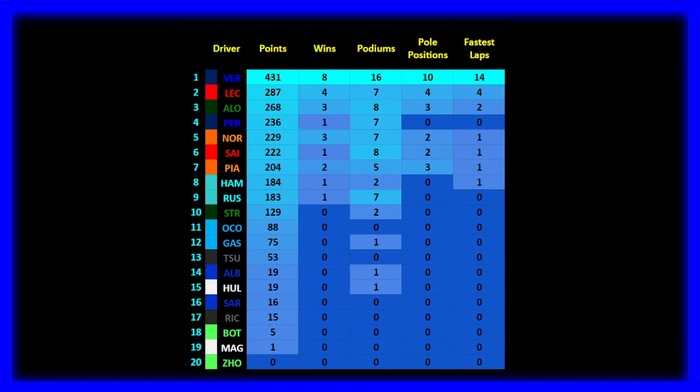Checo Perez in P4 with 236 points. I would say this is a horrible season — obviously it's by no means good since he finished far behind Max — but the head-to-heads showed that Checo had some weekends where he could match and even beat Max, which is an improvement over last year when Perez was just unable to beat Max apart from those first four races. Seven podiums for Chico, most coming towards the late end of the season where Red Bull was winning every single race.